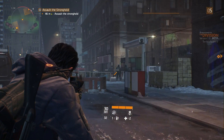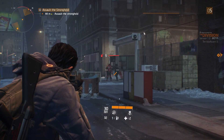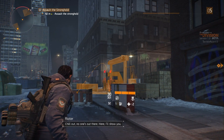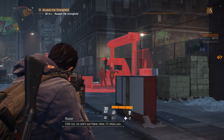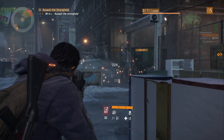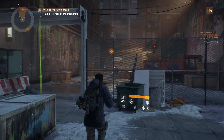So moving further in, you'll see the civilians running away because they've seen the armed thugs. So let's just grenade these guys and take out the guards at the gate, and then we can move in to assault the stronghold in general. Obviously this is all low level stuff, so nothing here is too challenging — I imagine this will get more difficult as we go.